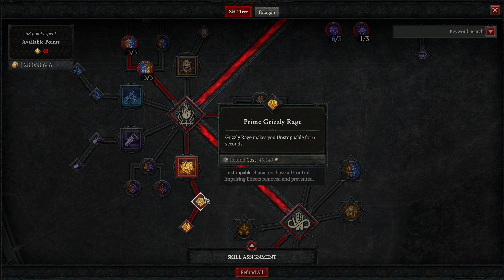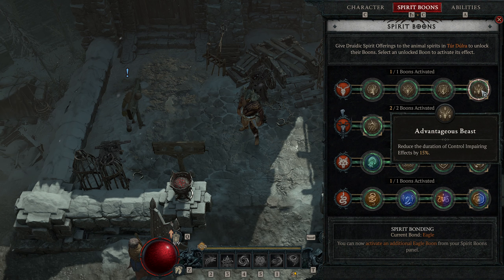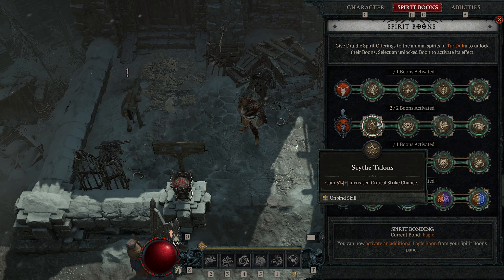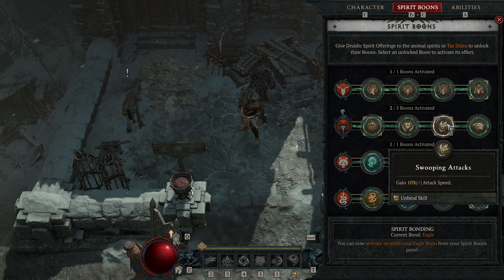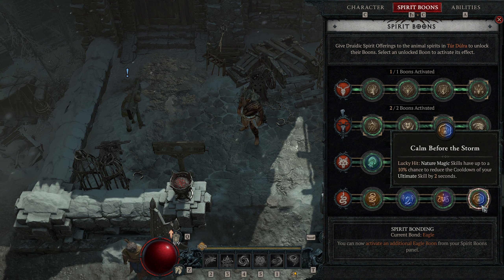This is primarily because the Unstoppable from Grizzly Rage was so heavily nerfed. Next up we have our Spirit Boons: Advantageous Beasts to reduce CC on us by another 15%, Scythe Talons for increased critical strike chance, Swooping Attacks for increased attack speed, Calamity to extend the duration of Grizzly Rage, and Calm Before the Storm — a lucky hit where Nature skills have up to a 10% chance to reduce the cooldown of your ultimate by two seconds.